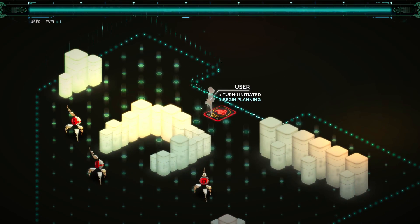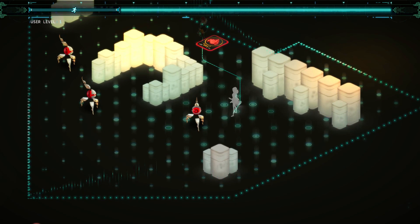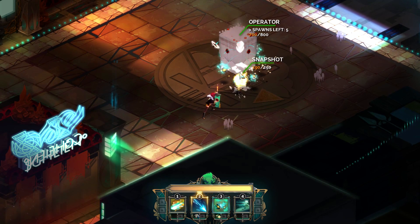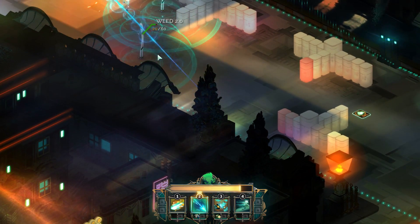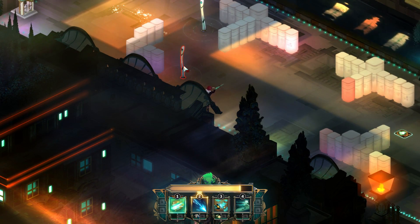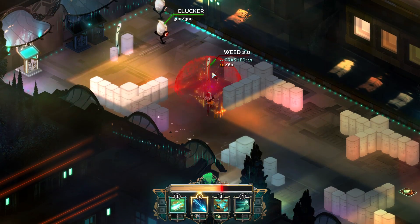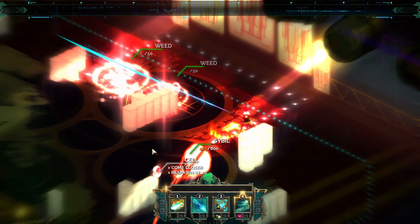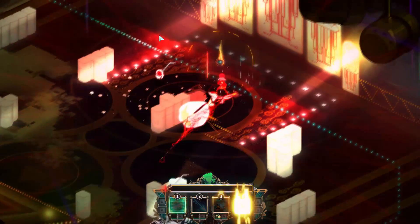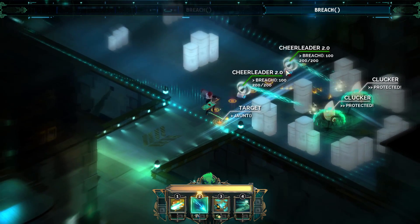Once you activate Turn mode, everything stops and your goal becomes finding the most optimal way to deal with the different enemies in the area. Some create shields and some heal enemies, so it's important to prioritize those ones and then dispatch the other targets while staying within your ability limit. It's an enjoyable balancing act of deciding what you need to get rid of and what you can get rid of given that limit.